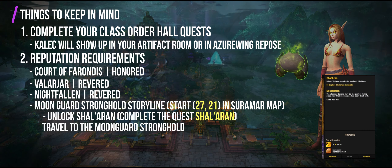Quest number one is Power Within, given to you by Kalec. He basically tells you to go to Azure Wing Repose in Azuna from your Order Hall's Artifact Room. If you are experiencing issues seeing Kalec, he may already be in the Repose. Quest number two is the Heart of Zin-Azari, given to you by Senegos, the big blue dragon beside Kalec. This involves obtaining the Heart of Zin-Azari from the Mythic Eye of Azara instance. The heart is located just before you trigger the final boss, the Wrath of Azara.